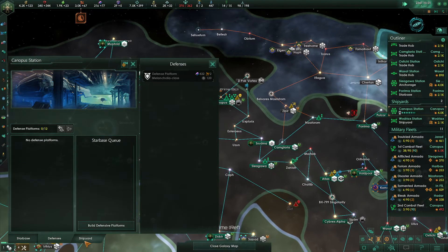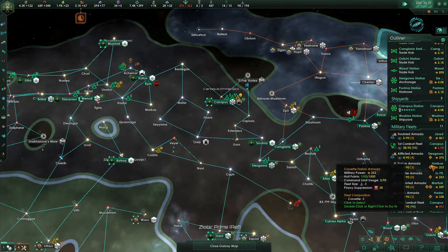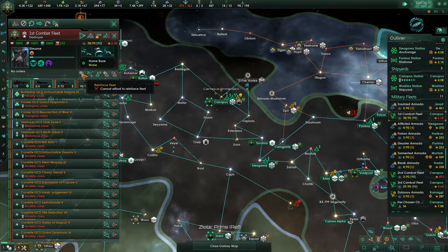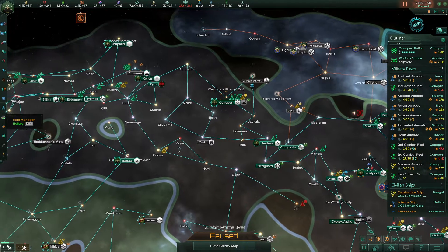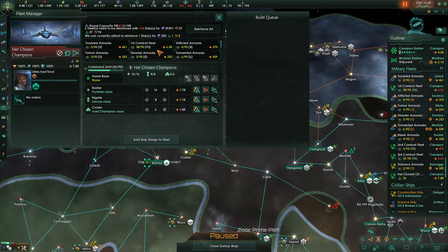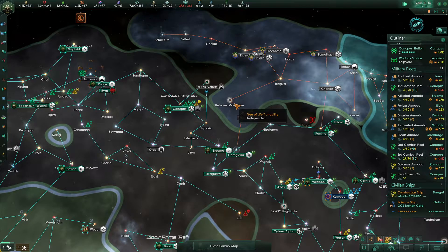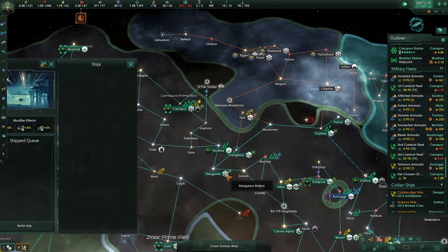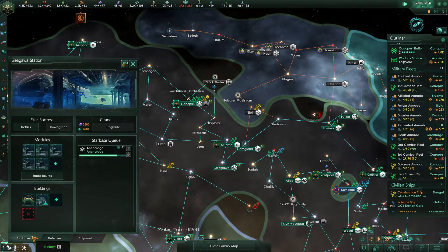Canopus Station is working overtime outputting cruisers and battleships. I believe we're lacking a battleship for the first combat fleet. The second combat fleet is not doing so hot. Did we bump up our fleets? Yes, up to 90. That means our combat fleets are going to be at 270 for our final naval cap, not counting our patrol fleets.